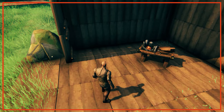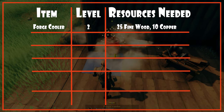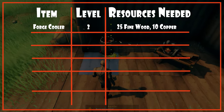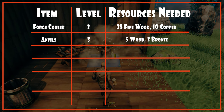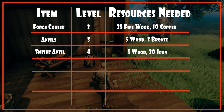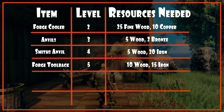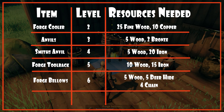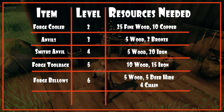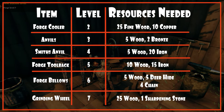The forge can be upgraded to level 7 by building the following items: a forge cooler takes it to level 2, requiring 25 fine wood and 10 copper; anvils take it to level 3, requiring 5 wood and 2 bronze; smith's anvils take it to level 4, requiring 5 wood and 20 iron; the forge tool rack takes it to level 5, requiring 10 wood and 15 iron; forge bellows take it to level 6, requiring 5 wood, 5 deer hide and 4 chain; and the grinding wheel takes it to level 7, requiring 25 wood and 1 sharpening stone.